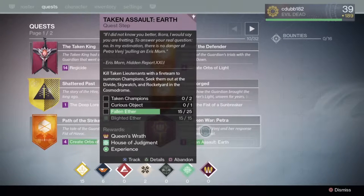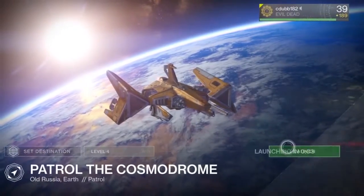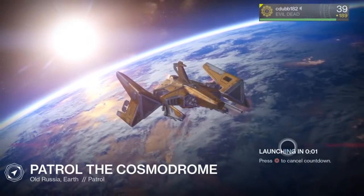Hello everyone. This is going to be a location guide and walkthrough for the Taken Wars questline of Petra. This one specifically is the Taken Assault on Earth.